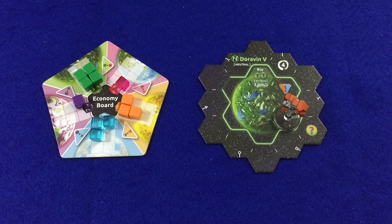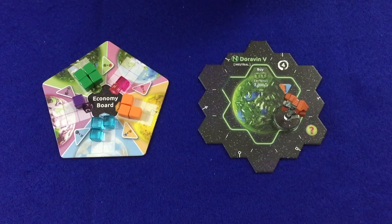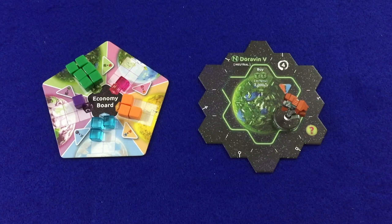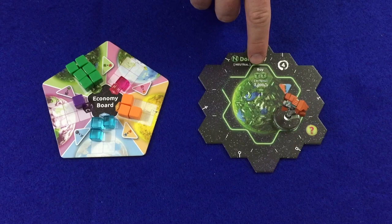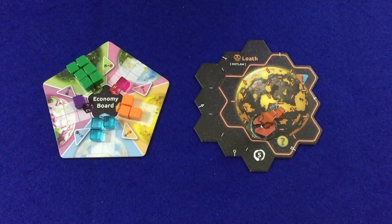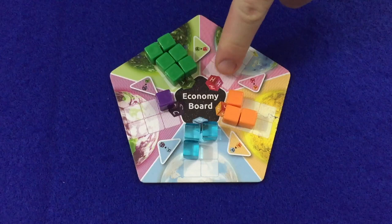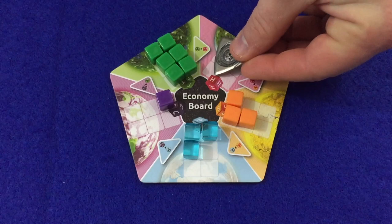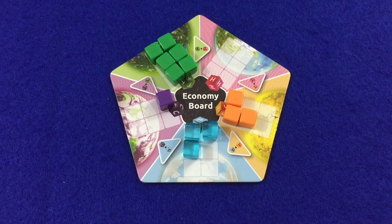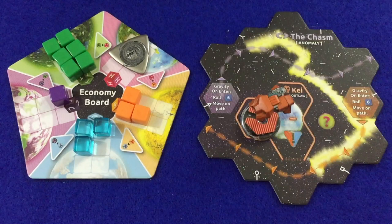That planet then produces a new cube of the type it generates, taken from the supply and placed onto the economy board. So if the Vagabond sold one Cyber, Dorian V would generate one Terra onto the economy board. The economy board may never hold more than six cubes of a single type. Players are reminded of what a planet produces by the buy space and the arrow showing what each resource type sold will produce. If any resource space is empty during a player's status phase, place 1,000 credits on that space — the next player to generate that resource receives the 1,000 credit bonus, and each empty space may hold a maximum of 1,000 credits.